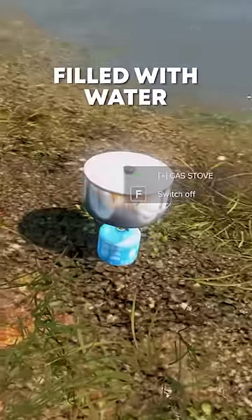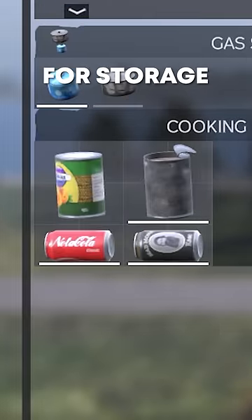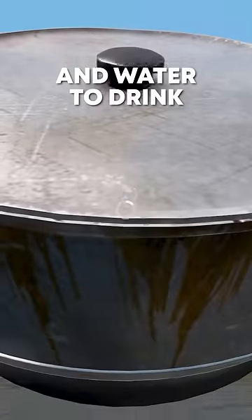Carry a cooking pot filled with water on a portable stove. You'll still have 12 inventory slots for storage, a way to get dry, a way to cook, and water to drink.